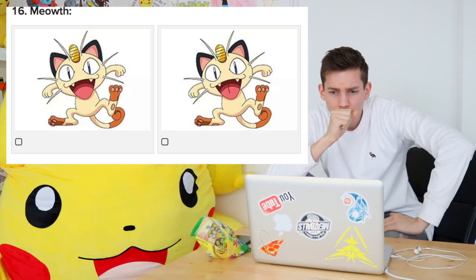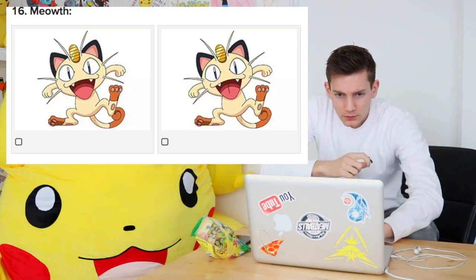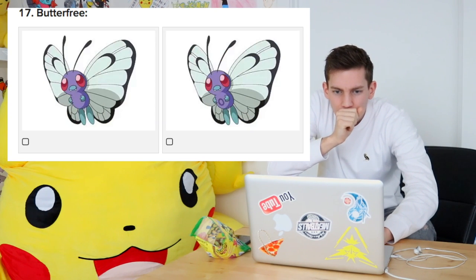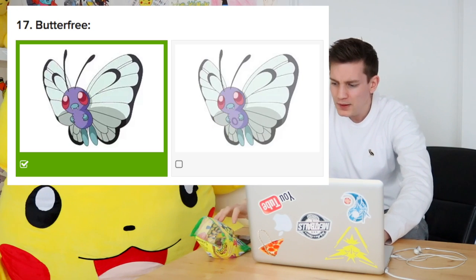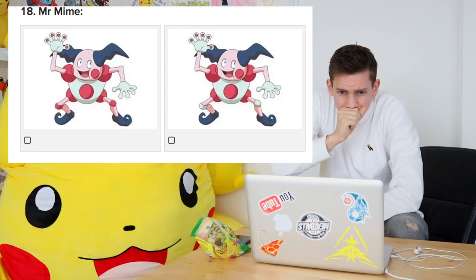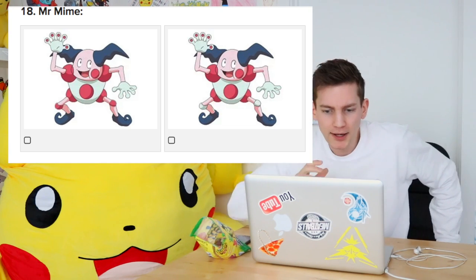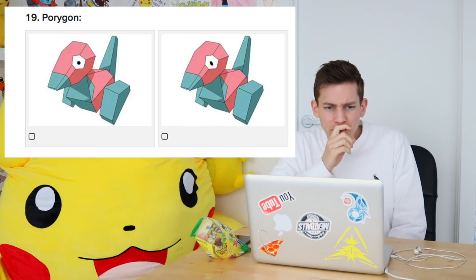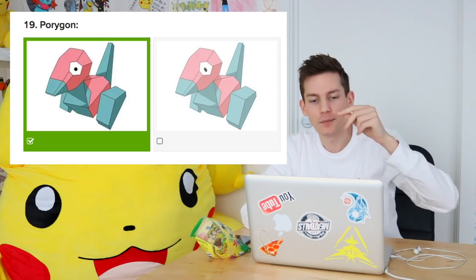Meowth, let's go! Oh, the tongue - one's got a line on the tongue and the other one doesn't. He hasn't got a line on his tongue, has he? Got it. Butterfree - circle on the stomach. Definitely don't have a circle on the stomach. Oh gosh, I'm dying right now. Mr. Mime - there is no difference on Mr. Mime right now. Oh, the kneecaps - he's got white kneecaps. Knew it! Porygon - oh, the eyeballs. One's oval, one's circle. It's a circle eyeball. Knew it.